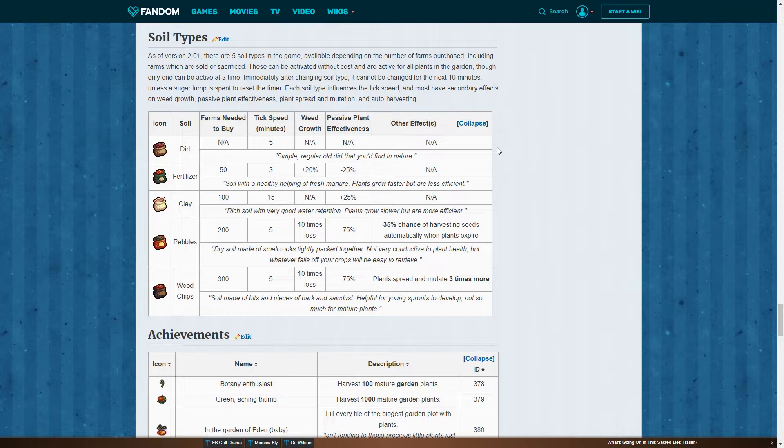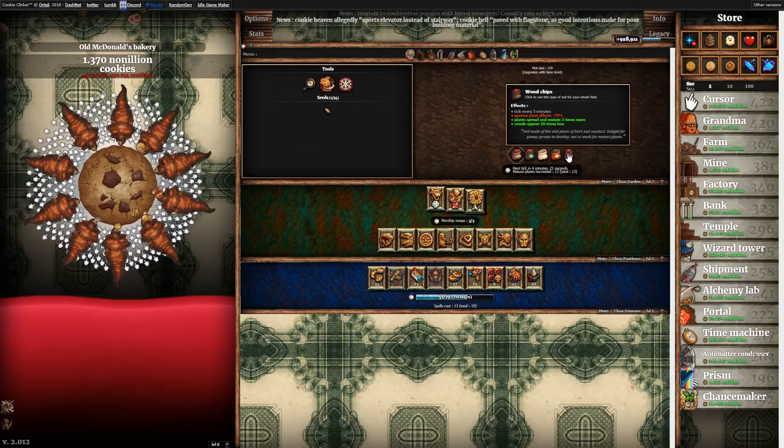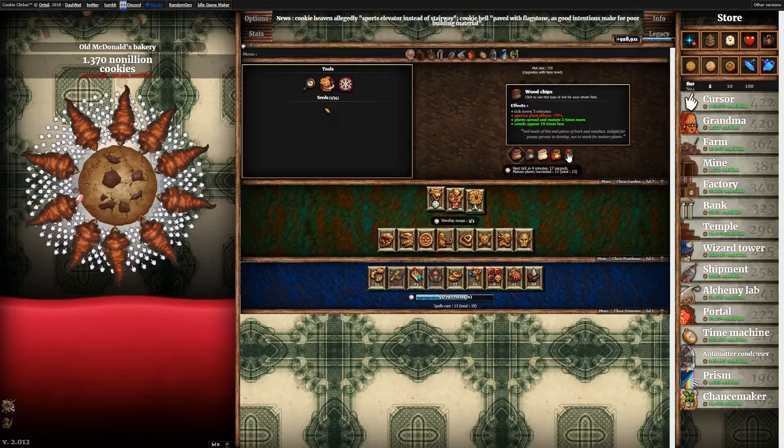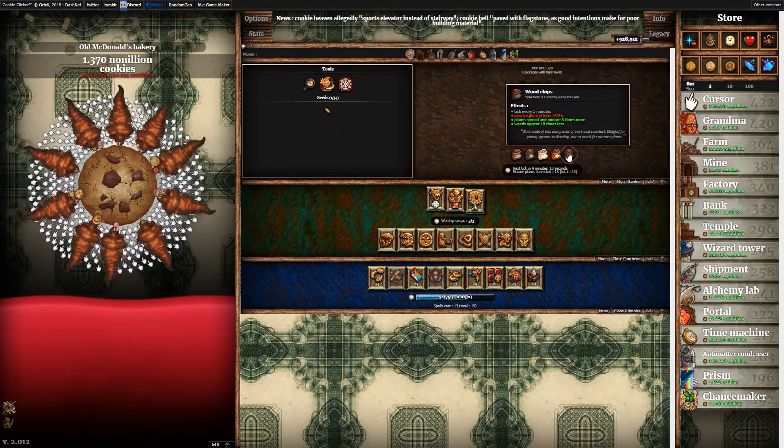There's a lot of stuff you can manipulate there. Going back to the game, the soil type that increases mutation rate is really good for mutating different creations, because they spread and mutate three times faster. We're gonna go with that for now to show you the first mutation.